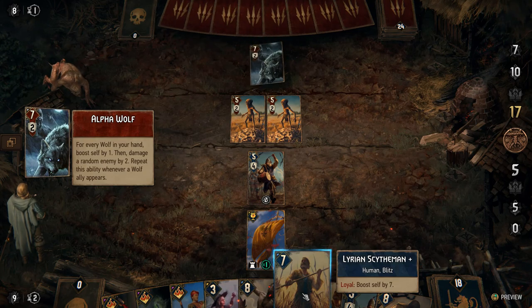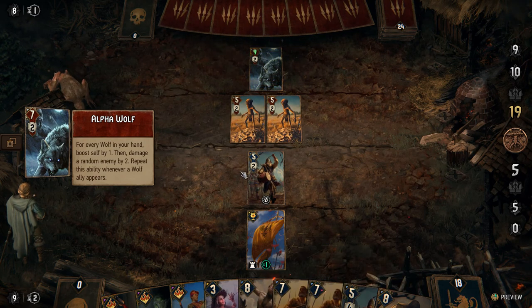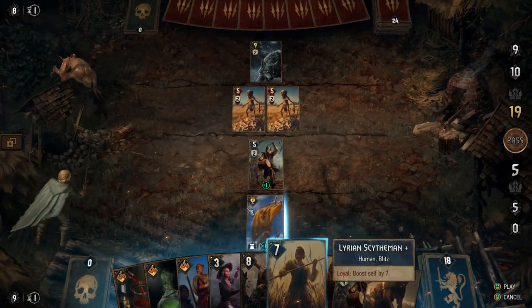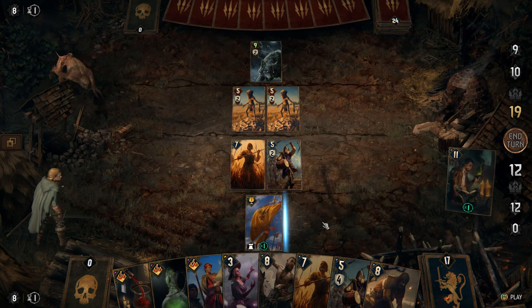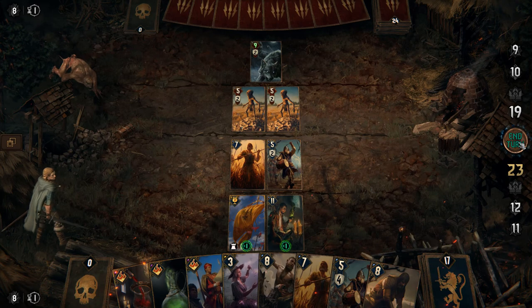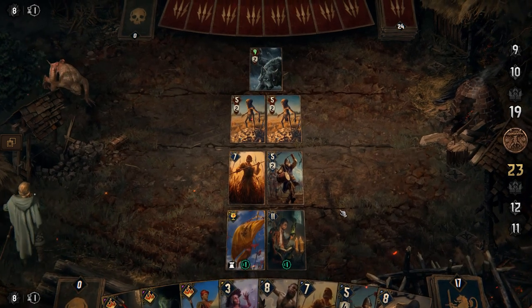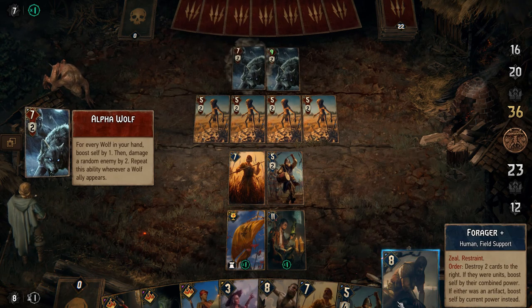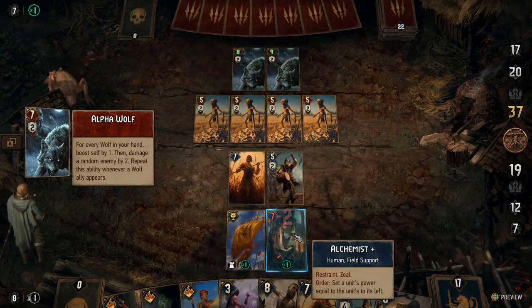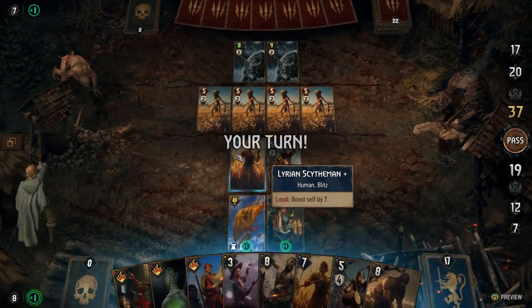Let's just get one of the Alchemists because that's all we need. I might have placed the Lyrian Skythman first because that way I would get the boost. Okay, here we go — what we're going to do is boost the Lyrian Skythman, use the Forager to destroy them, and then use the Alchemist to copy their value to other guys.